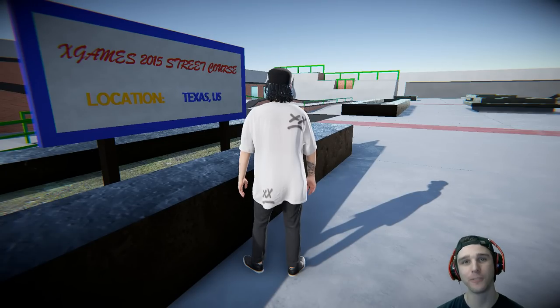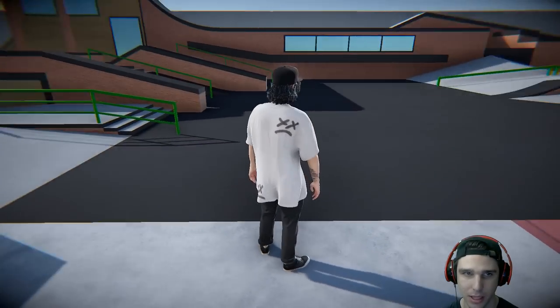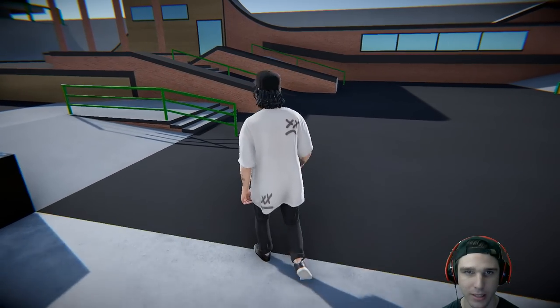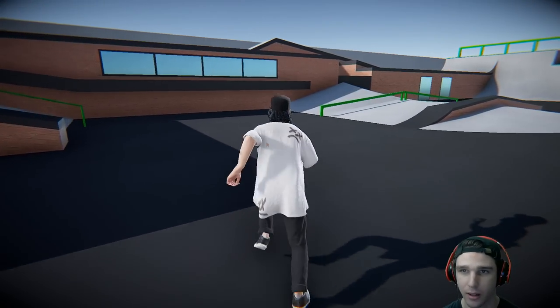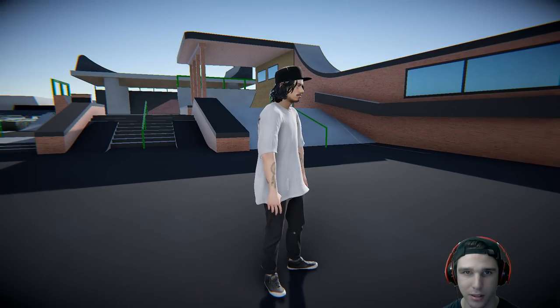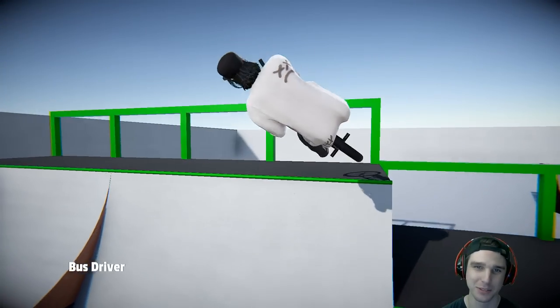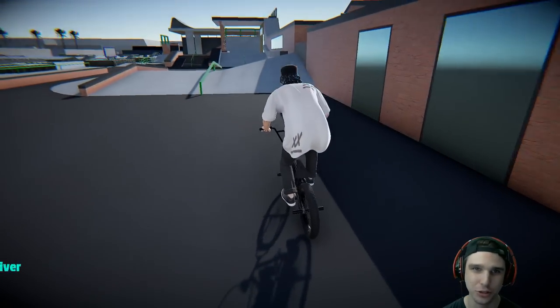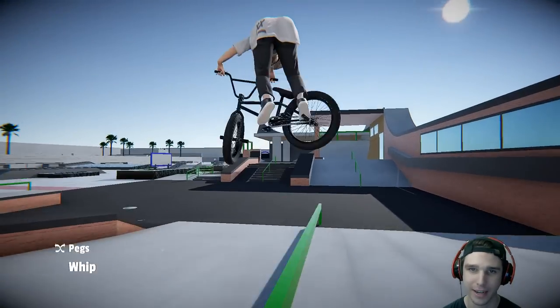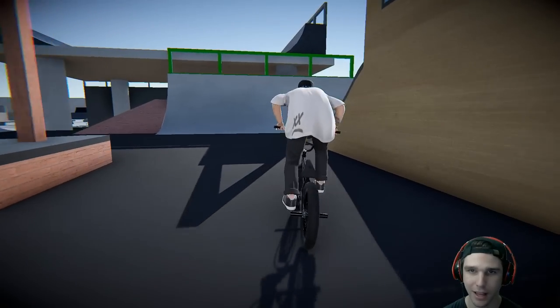Right over here we've got the X Games 2015 street course — this is when they had the X Games in Austin, Texas. Everything here is street: a lot of rails, a lot of ledges, cool little hips and banks, a few quarter pipes, and that rooftop up there which is really cool. I'm gonna try and do a little bit of street riding out here. I'm not the best at street riding or very good at riding technical in this game, so this might be a little on the sloppy side.